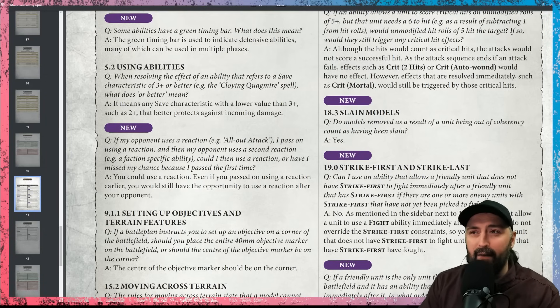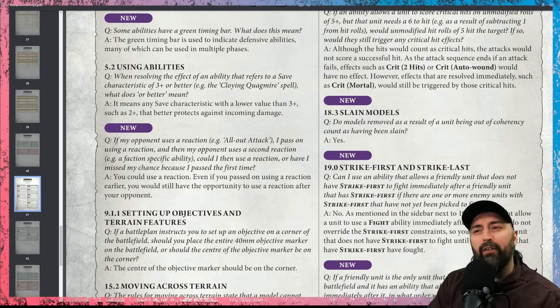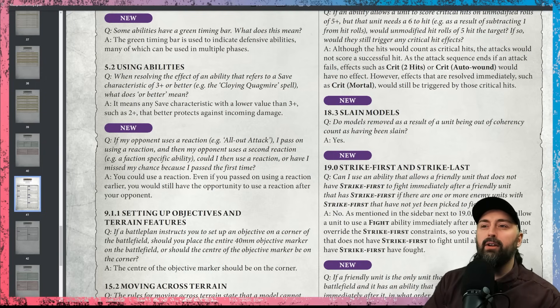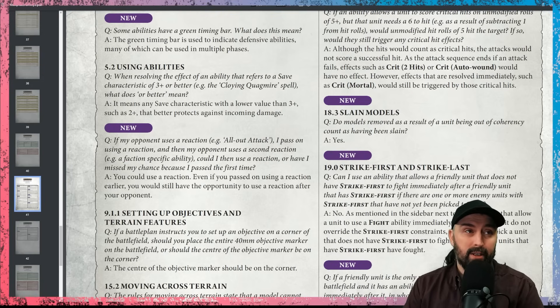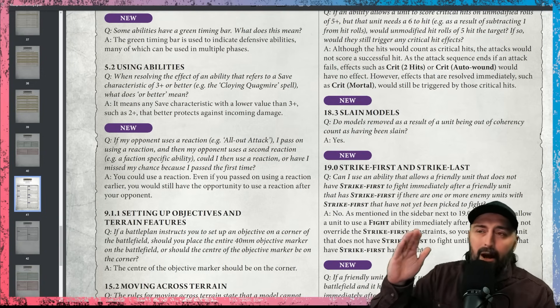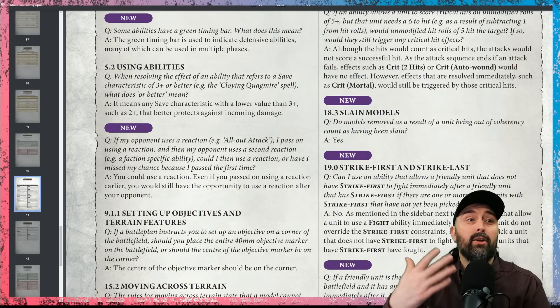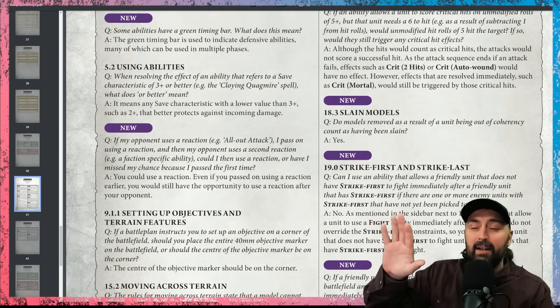The FAQ question is: if my opponent uses a reaction to an ability — e.g., All Out Attack — I pass on using a reaction, and then my opponent uses a second reaction — e.g., a faction-specific ability — could I then use a reaction, or did I miss my chance because I passed the first time? You can use a reaction. Even if you passed on a reaction earlier, you still have the opportunity to use a reaction after your opponent. While the question is very specific about two different reactions, the answer essentially says you could keep passing and still react.